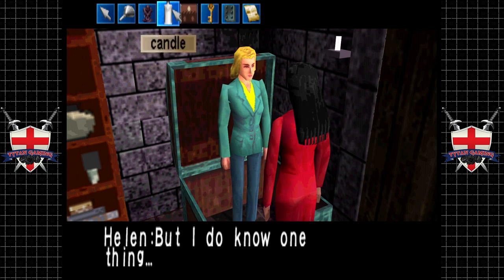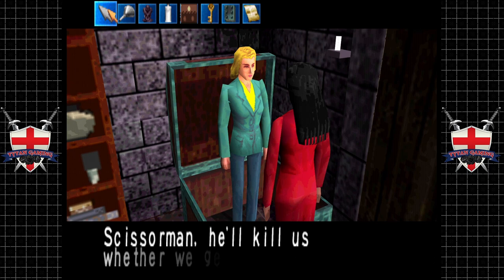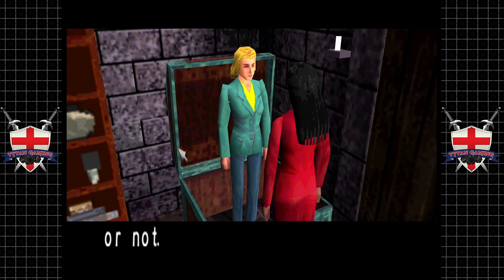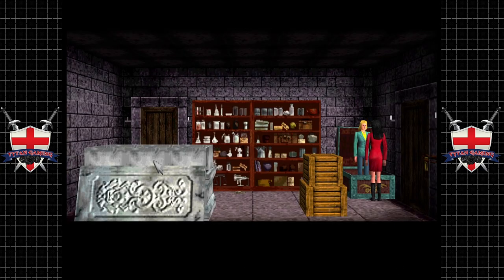We've still got the stair key, which is curious. 'If we don't kill Scissor Man, he'll kill us whether we get out of here or not.' Well, okay then. I suppose we're going back upstairs. Don't sweat it, Jennifer, we've got this — there must be a way — stop panicking. Let's go, I guess that's all we can do in here.